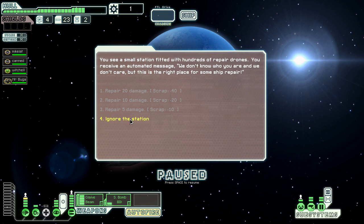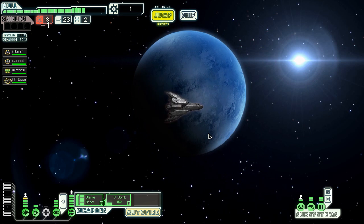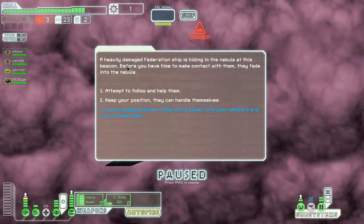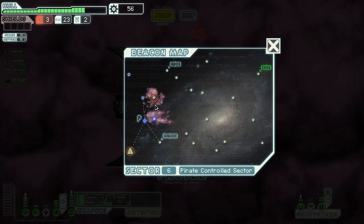We don't really have enough scrap to repair anything. This is the right place for some ship repair? No, I don't think so. So we'll head through a nebula. There's a heavily damaged Federation ship hiding in the nebula. Before you have a chance to make contact with them, they fade away. Let's pump some extra power into our senses and track them. We find the ship's empty hull and get some scrap out of it. Nice.